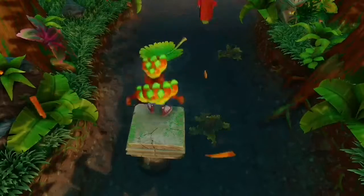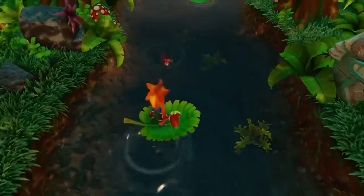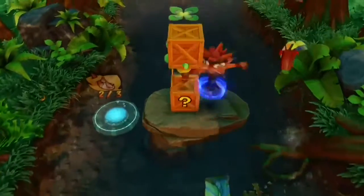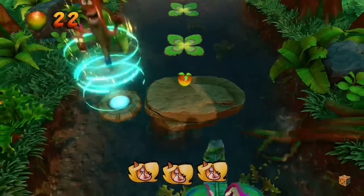And then we fall into the water, which means we die. Now, we have to jump from one floating leaf to another. And let's go on the plant, but not get caught in its jaws.